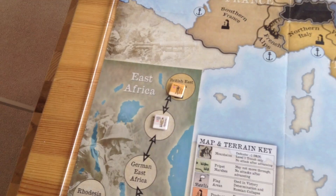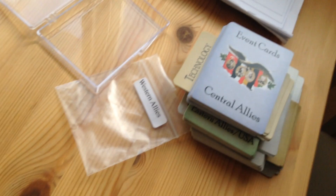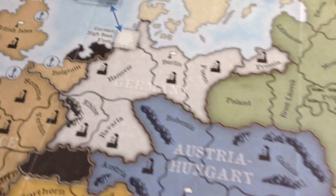You've got a USA declares war track. This track will slide up and down depending on card events. The Allies will want to get this U.S. entry up to eight to get U.S. forces in, which is a couple of armies and another fleet. So in breadth, it is grand strategy, and I think the game does it very well.